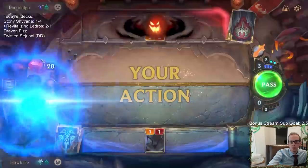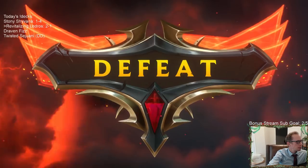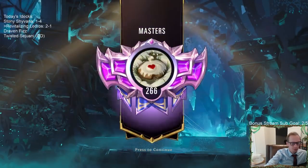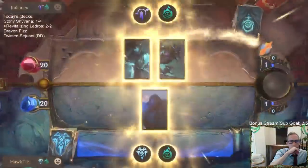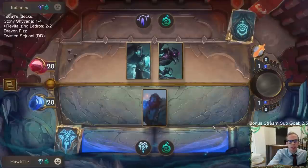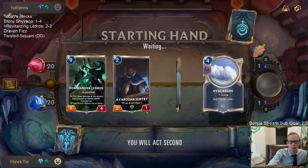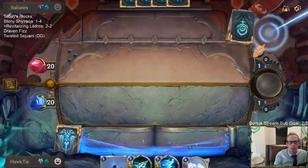Could have played Ledros. I could have played Revitalizing Roar instead of the Vengeance - I guess I need to do that. That was going to be tough though. All right, gotta play this matchup again. We got Avalanche - that's definitely the most important card. I will take this hand. This is better, because Avalanche matches up against Mistwraith.